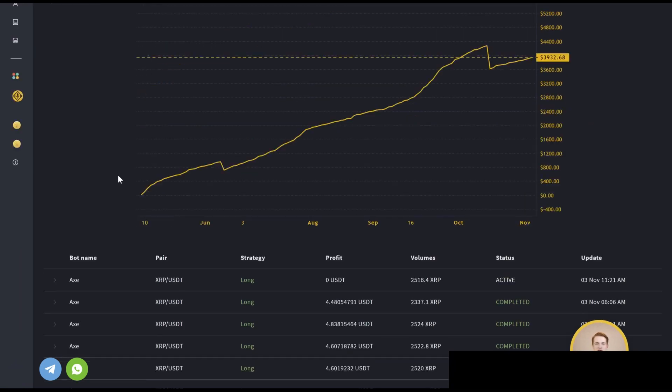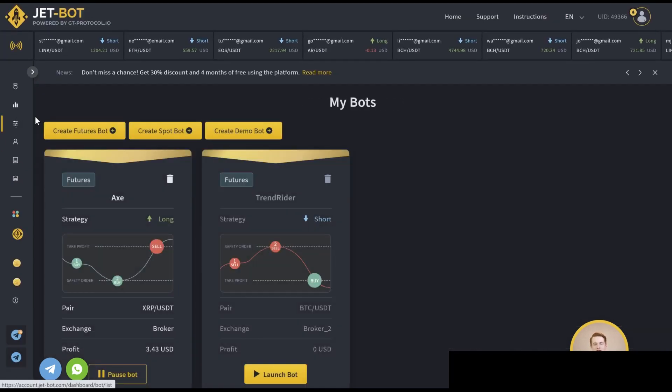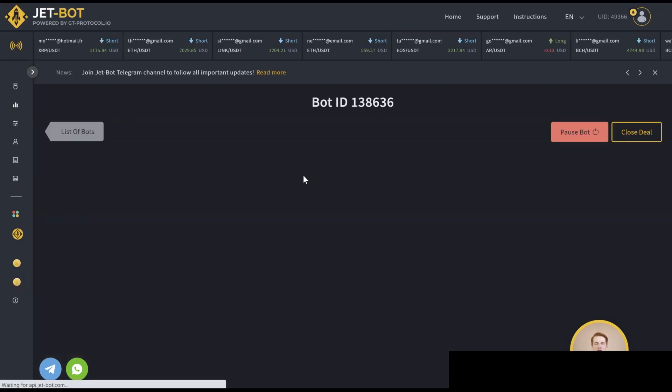Some of these bots are making about 20 to 30% a month if you get into the right ones at the right time. Just yesterday, I started up these bots about 10 hours ago and the Axe Bot has already made me about 0.3%. It doesn't seem like a lot, but when you have access to all your funds and don't have to do anything, it's simple passive income. It's made $3.43 from a thousand-dollar investment — not bad at all — and it's running 24/7 for you.